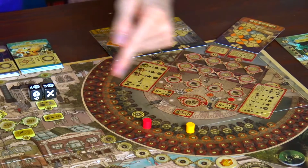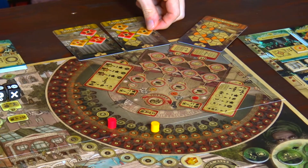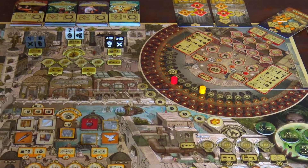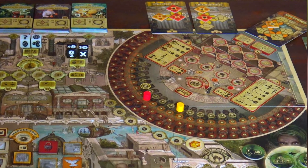The performances themselves take place at the theater in the form of a tile placement minigame with lots of player interaction. The performances yield fame points and coins to their owners based on the tricks they consist of. Fame points have multiple uses, but they also serve as the win condition — the illusionist with the most fame points at the end of the game wins.